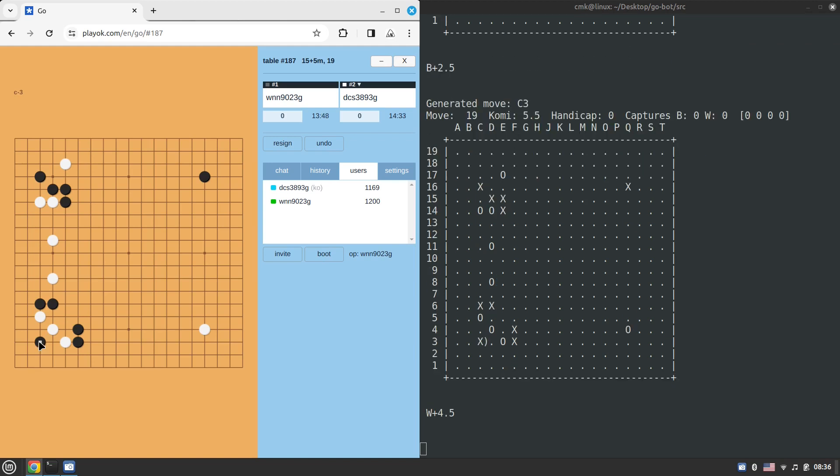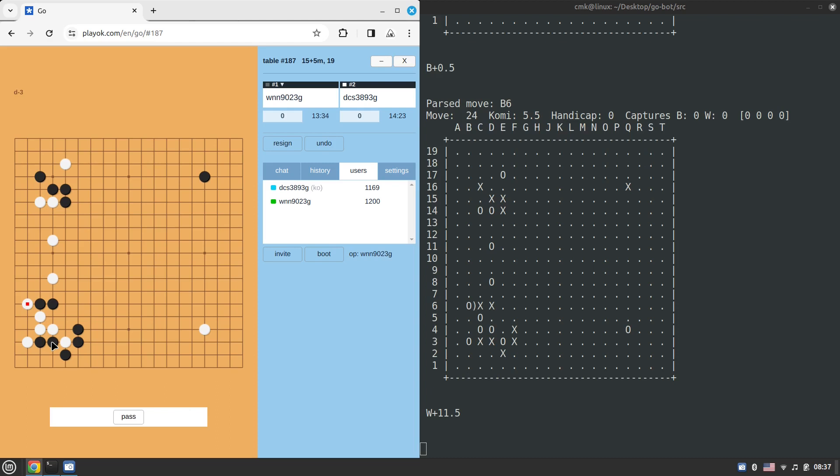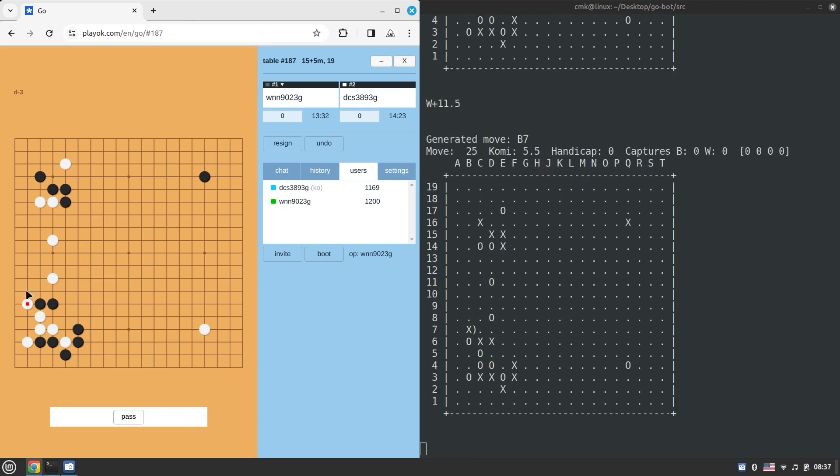Unfortunately I can't move the mouse because the mouse pointer is being automatically controlled by the script. If I try to move it to point out a specific square it would probably break the process. It already seems that Pachi has managed to kill white's corner if white is not careful.